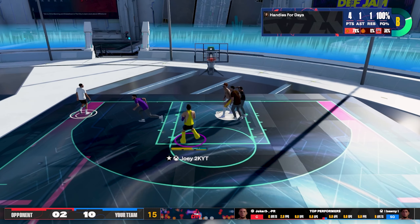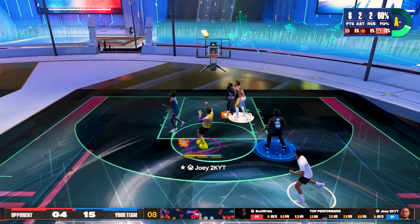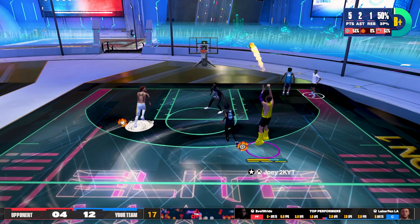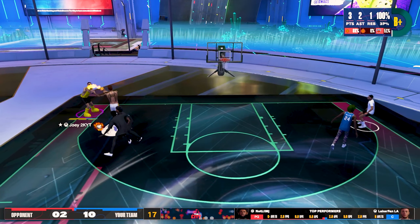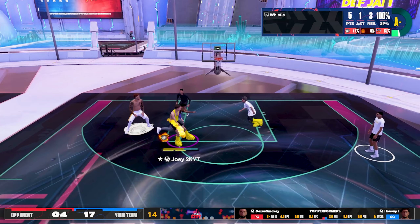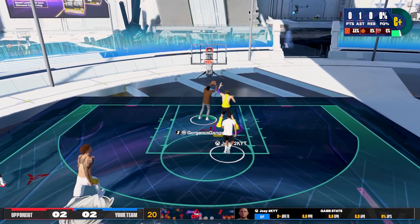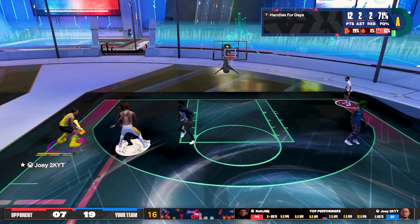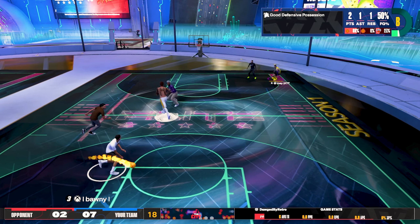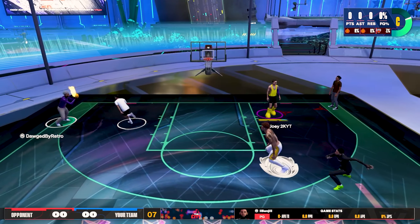You can run pick and roll with this build — look at that floater, that's the Jokic floater package. This build is so interesting because it's 6'11" but it's basically like a smaller card when it comes to offensive abilities since it doesn't have a high driving dunk. It's literally like a 6'11" Luka Doncic build — that's how crazy it is on offense. I will say this is not a super easy play style to pick up because you have to learn a lot of different shot timings: all the shot timings in the post, the fades, the spin shots, the step backs, and standstills. But once you learn it all and put it together, you're going to be unstoppable and there's no perfect defender that can box you up one-on-one.